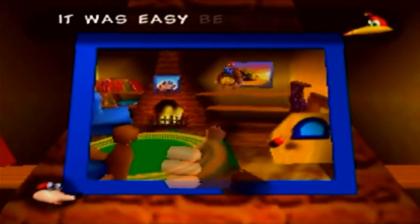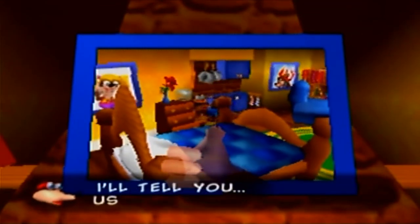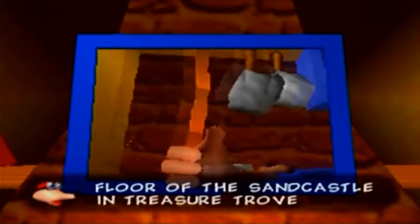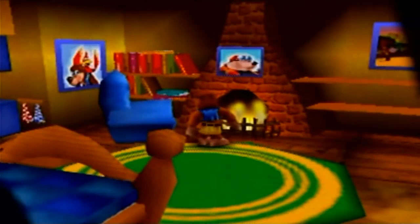Hey! You did it! It was easy, Beetle Breath! Why don't we win? Listen carefully and I'll tell you. Use the tiles on the floor of the sandcastle at Treasure Trove Cove to spell the word BOTTLES BONUS ONE. Go and give it a try! Yes, okay.